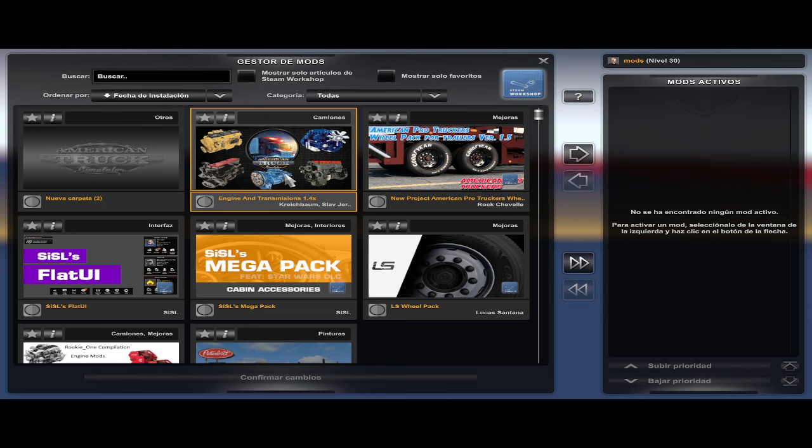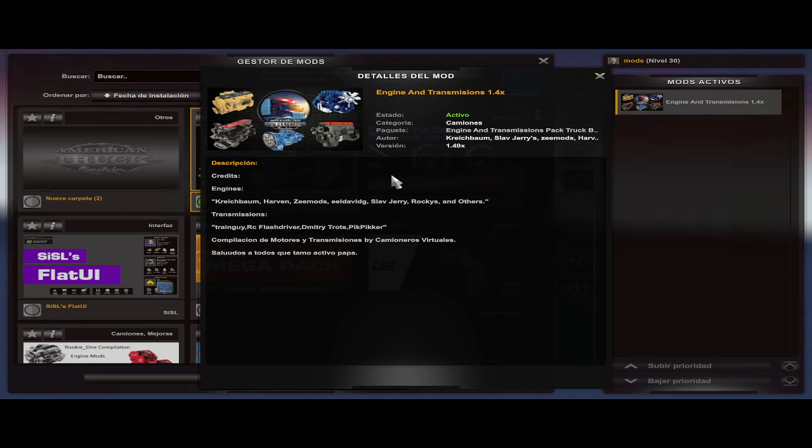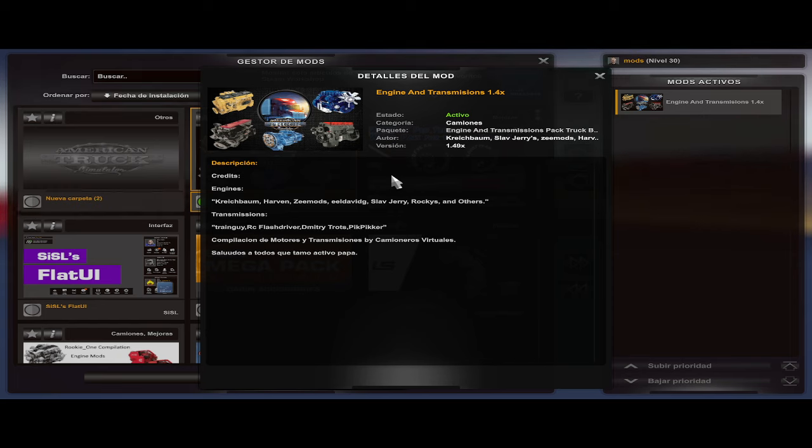Y unas transmisiones. Entonces lo vamos a activar. Acá están los créditos: créditos van para Critchbound — siempre me cuesta el nombre, excuse me brother — el Capitán Critchbound, Kevin, Harben, Simoth, el David GT, el Davyerry, Rockies... no me acuerdo bien, pero hay uno que se llama Rockies o algo así. La verdad, para buscar uno por uno está cabrón. Entonces por eso mejor puse 'y otros'. Los créditos respectivos para los demás creadores de sonidos.